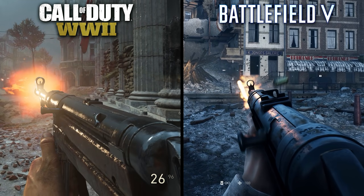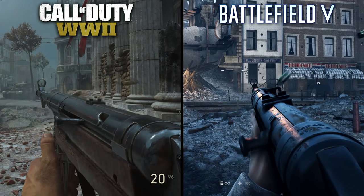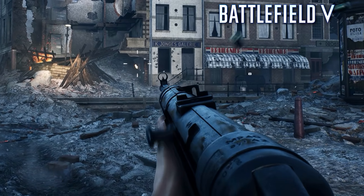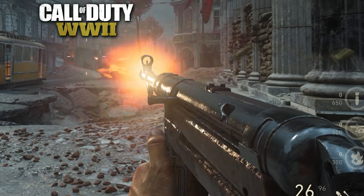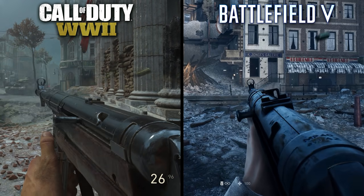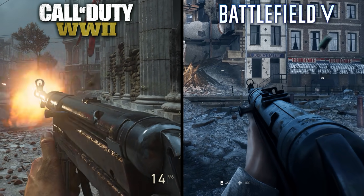Next, we have the MP40. Again, you can see the superior reflective surfaces in Battlefield, with the gun metal properly reflecting the environmental lighting and helping it blend in more with the game world. The firing animation also looks more organic in Battlefield, with the gun swaying in all directions as the character struggles to maintain the full automatic recoil. Call of Duty's recoil, however, feels more artificial, with the gun bouncing around in the character's hands but not really moving horizontally at all. This is likely more of a gameplay choice, as Call of Duty aims for a more arcade-like approach.